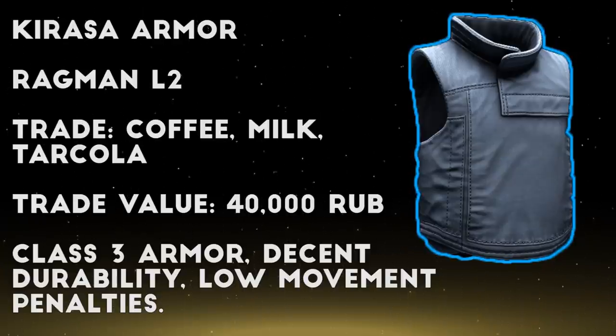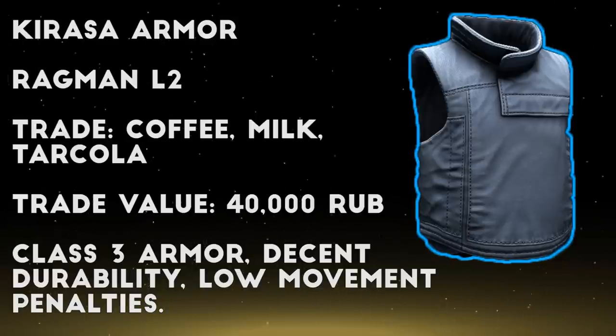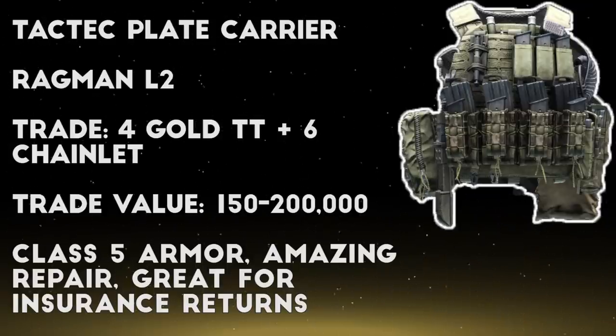If you've watched my early game gear guide, you'll know I recommend buying the 6B3 TM armored rig once you hit Ragman level 2, but this trade can be a good alternative if Ragman is out of stock, or if you bought the max amount of that rig during a trader reset.